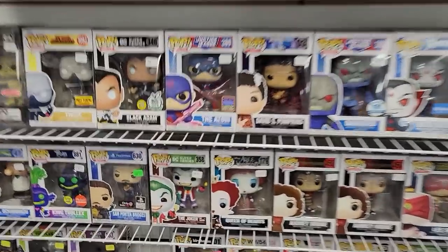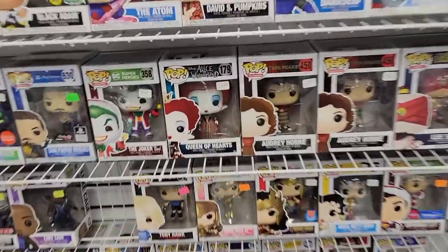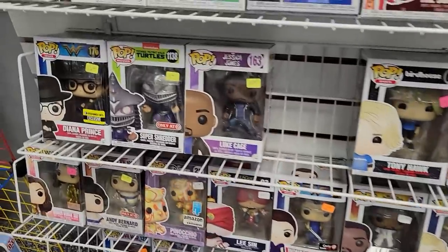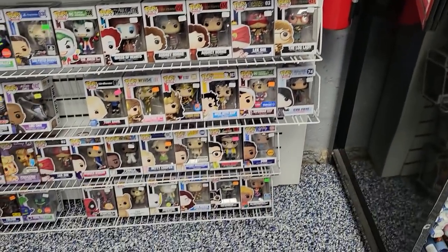The Atom — that's always been a really neat pop. We got King Trollix from Trolls, Red Nose Raider, Zombie Red Skull. Queen of Hearts with that big head, Joker as Santa. They got a Luke Cage for $22 — that's actually not a bad price. Lee Sin from League of Legends, Riverdale, Wonder Woman, a Riddler chase over there, Mr. Sinister. All kinds of stuff.